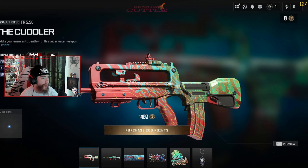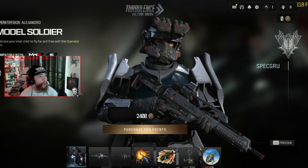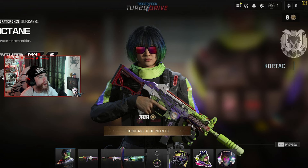Next we have the Death by Cuddle — it's like an octopus-themed bundle. Then the Turbulence ultra skin, which looks like one of those transformer skins. It looks like a helicopter transformer soldier, which is pretty cool — like a helicopter-themed bundle.